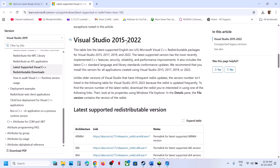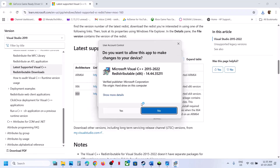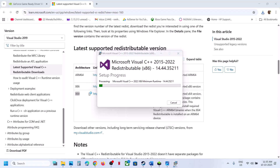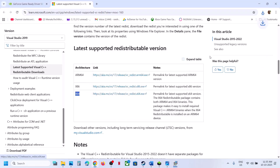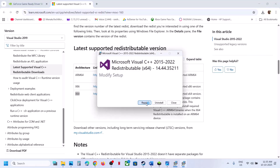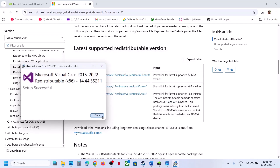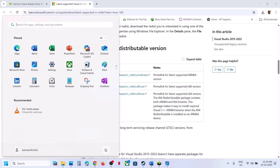The next step is to install the Visual C++ files. Go to the Microsoft website — the link is provided in the video description. Download the Visual Studio 2015–2022 redistributable — both the x86 and x64 versions. Run the x86 exe file; if you see Repair click Repair, if you see Install click Install. Then run the x64 exe file and do the same. Let both installations complete, then restart your computer.